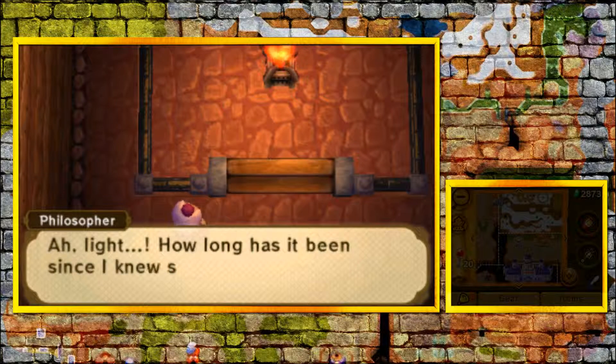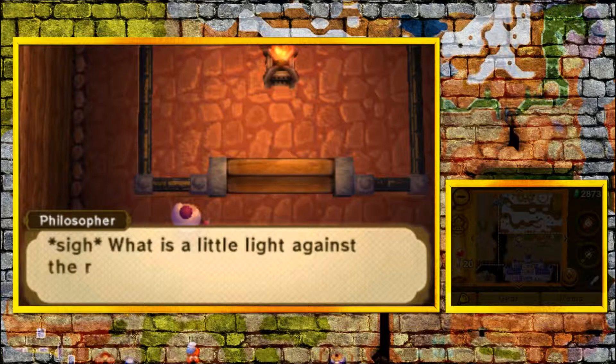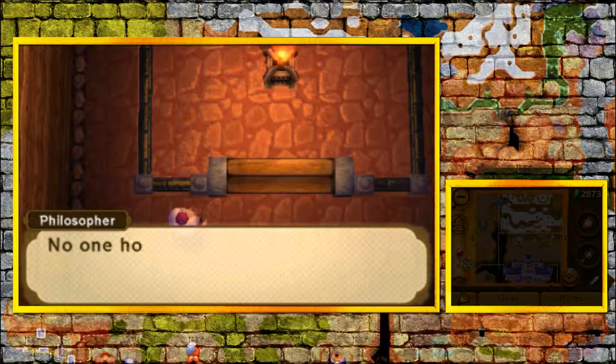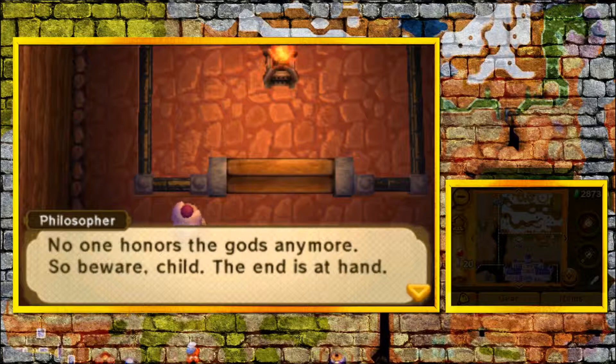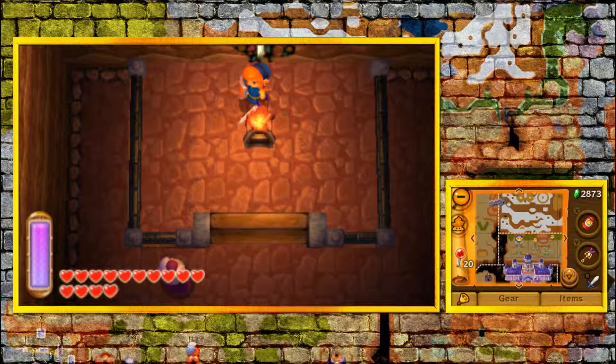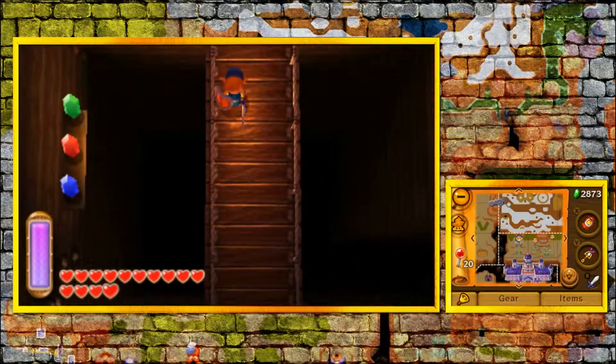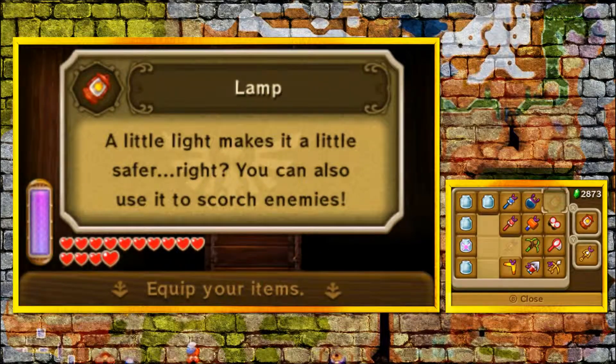You should light this place up. 'Light. How long has it been since I knew such a comfort? Three years? Or an eternity?' The world outside has long darkened with the menace of the mast. 'What is the little light against the rising dark? No one honors the gods anymore, so beware, child. The end is at hand.' This full-blown cult is turning into an evil religion that's probably going to take over all of Lorule. Hilda, I think you have more to worry about than the fact that your kingdom is falling into darkness. We've got an evil cult turning into a widespread religion.